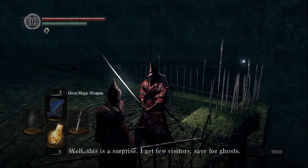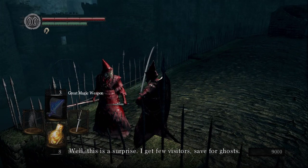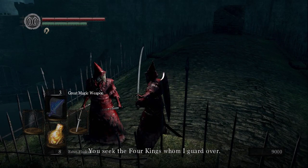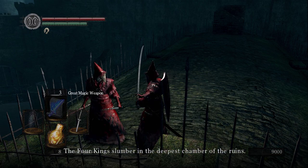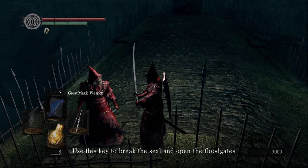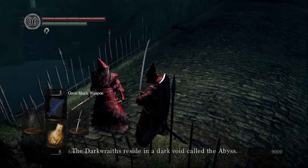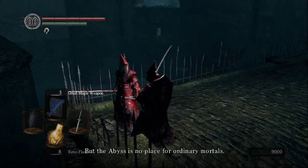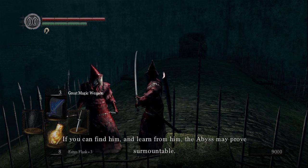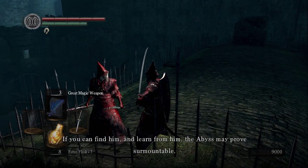Ingward says: 'This is a surprise. I get few visitors save for ghosts. You have the Lord Vessel — very impressive. I know exactly what your intentions are. You seek the four kings whom I guard over. This is the key to the seal. The four kings slumber in the deepest chamber of the ruins. Use this key to break the seal and open the floodgates. The dark wraiths reside in a dark void called the Abyss. The Abyss is no place for ordinary mortals, although long ago the knight Artorius traversed the Abyss — if you can find him and learn from him, the Abyss may prove surmountable.'